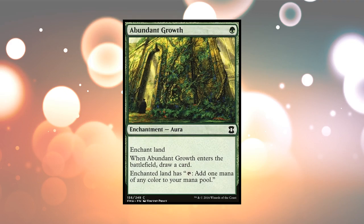Here's Abundant Growth, also an Aura. Enchant Land this time, instead of a creature. When it enters the battlefield, you also draw a card. And the enchanted land gains this extra ability: tap it to add one mana of any color to your mana pool. That's not the same as whenever you tap the land you get extra mana — it just lets you, say, turn a forest so that it taps for white mana instead of green when you need it.